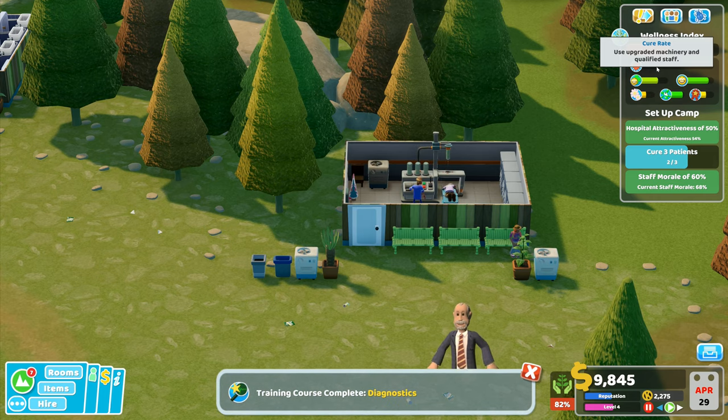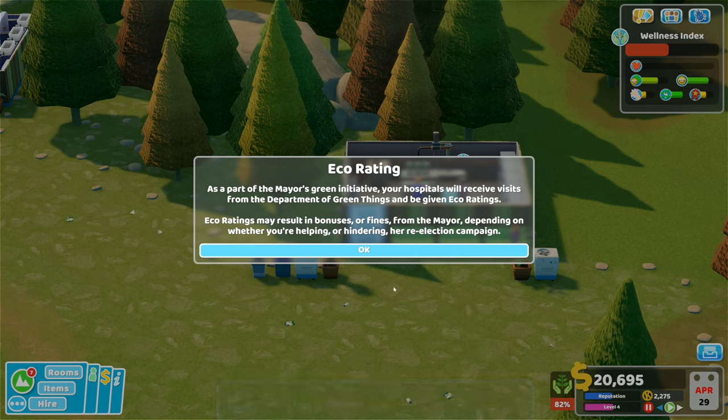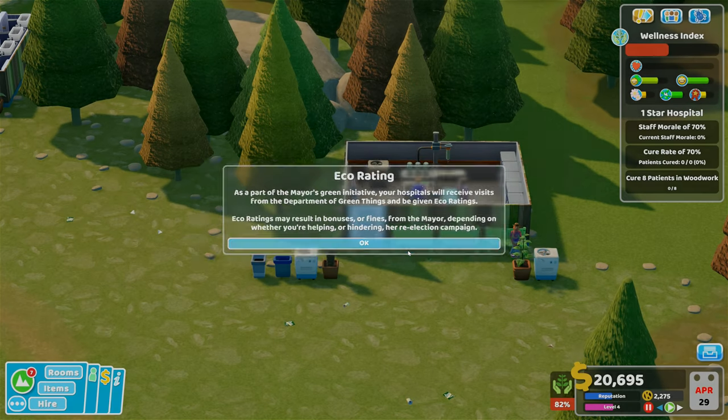There are a few extra bins in place — that should help things. Plants need water! As part of the mayor's green initiative, your hospitals will receive visits from the Department of Green Things and be given eco ratings. Eco ratings may result in bonuses or fines from the mayor, depending on whether you're helping or hindering her re-election campaign.